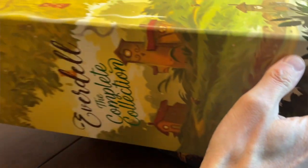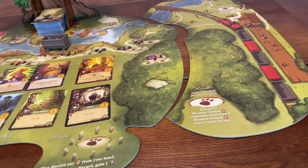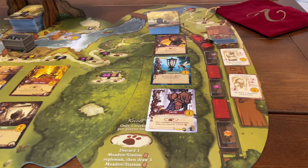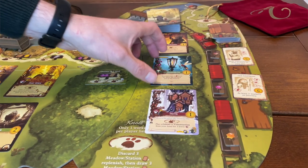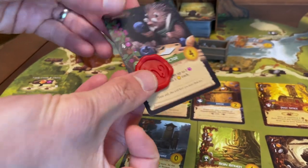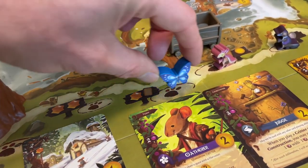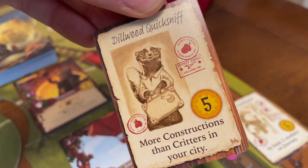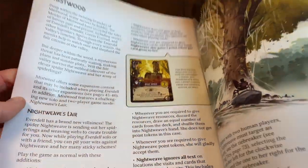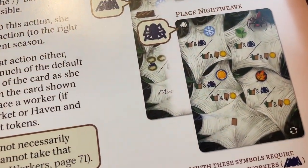The New Leaf and Mistwood expansions arrived alongside a humongous complete collection in 2022. New Leaf introduces a massive number of new cards, characters and constructions, which sit on a station board alongside the main board, essentially expanding the usual selection of cards available in the meadow area. There are additional modules which allow you to reserve cards, move workers, and claim visitors who have specific requirements to gift you additional victory points. The Mistwood expansion focuses primarily on solo play, with a detailed and relatively complex AI spider opponent to compete against.